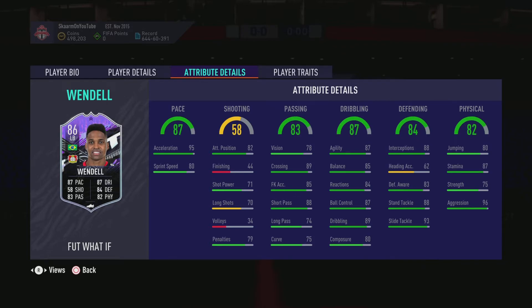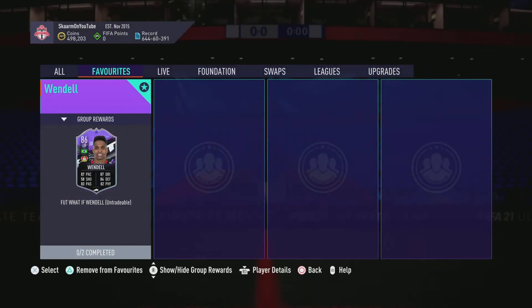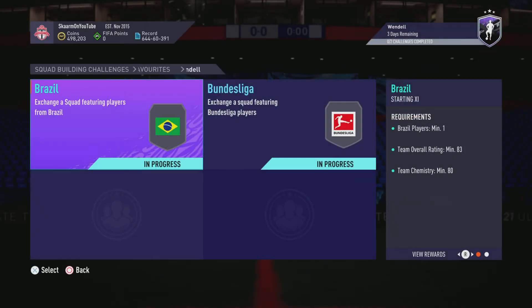You've got to keep in mind that Bayer Leverkusen are honestly a pretty decent team — they do have the capability of getting one clean sheet in their next five games, so if these stats were boosted that would be absolutely phenomenal. For physicality, he has 80 jumping, 87 stamina, 75 strength, and 96 aggression — some great stats overall.